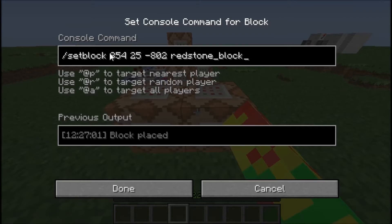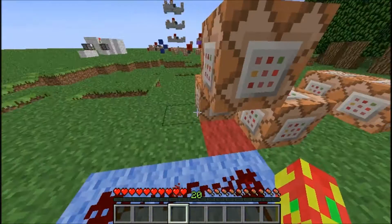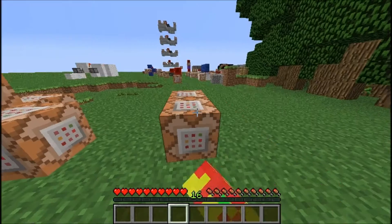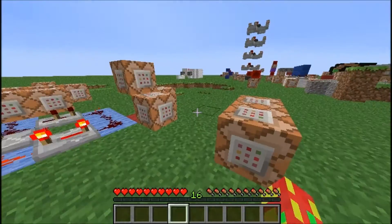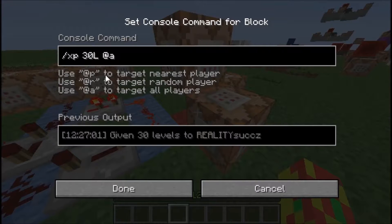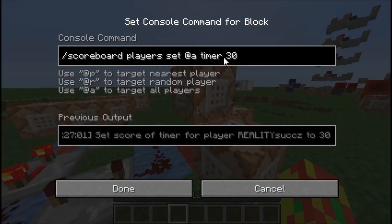The way that it gets started is it puts a redstone block right there, which hits this one, which just replaces it with air, so that just gets the timer started. This one just gives a player negative a million or a hundred thousand levels, so that just sets their levels down to zero. And then from here, this one just gives all players 30 levels, and this one just sets the score of timer to 30.